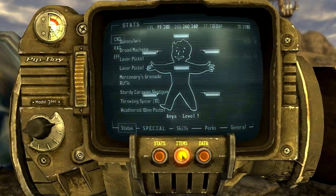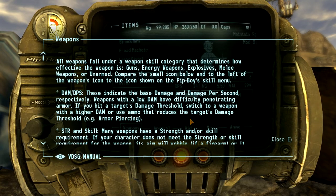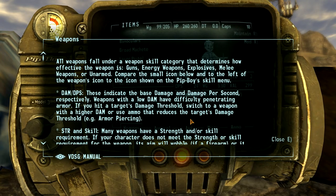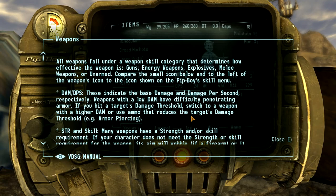It said we have other stuff in here. All weapons fall under the weapon skill category and it determines how effective the weapon is. Guns, energy weapons, explosives, melee weapons, unarmed.